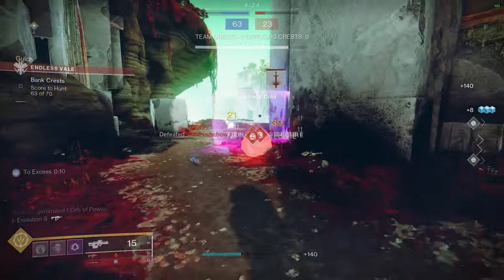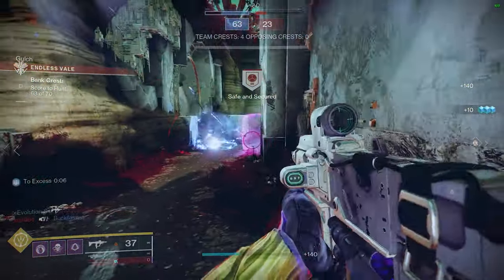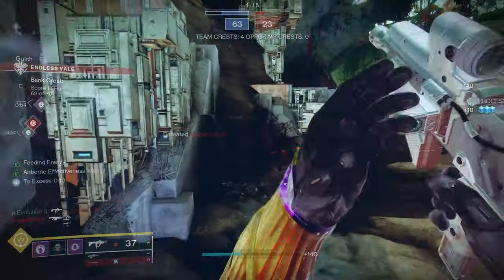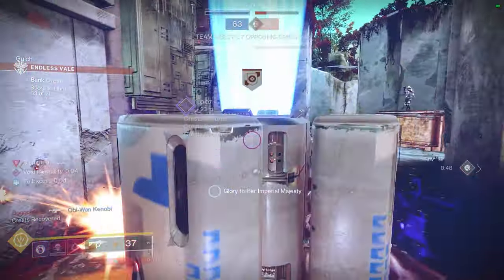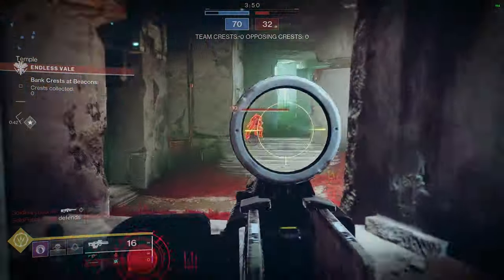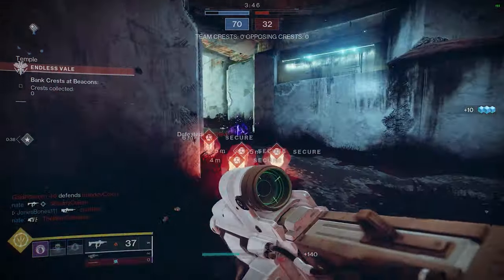In this video I'm going to go over a bit more build-wise how you could build into this. Hunters are really good for this because they have their class ability available often. You could go Nightstalker with invis — collect all the moats, go invis, run back to the bank — using Frosties.